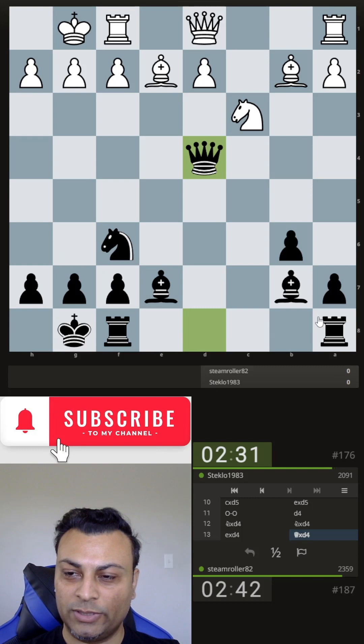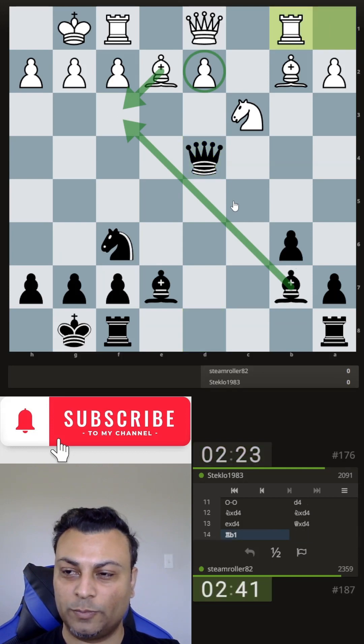There's no good discovery on the queen. Bf3 is playable but I can take and then take d2, winning a pawn. So Rb1.